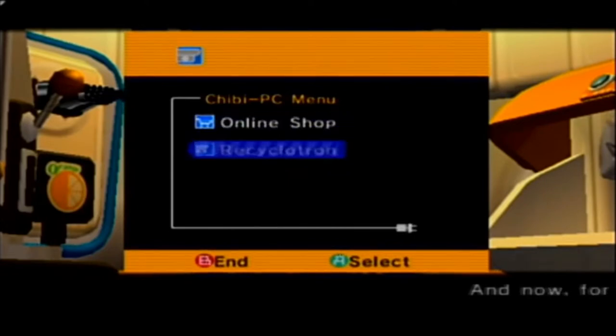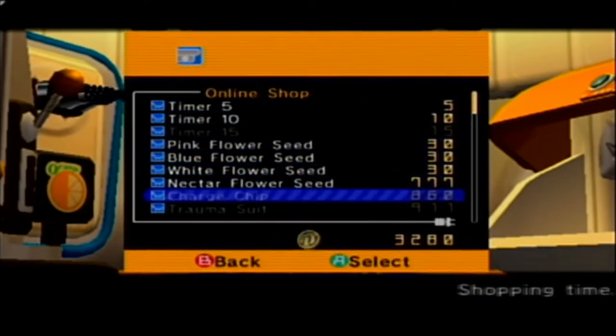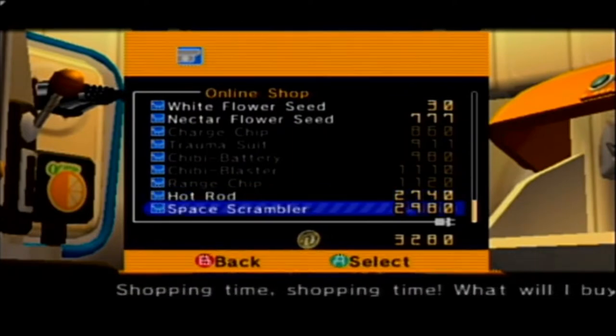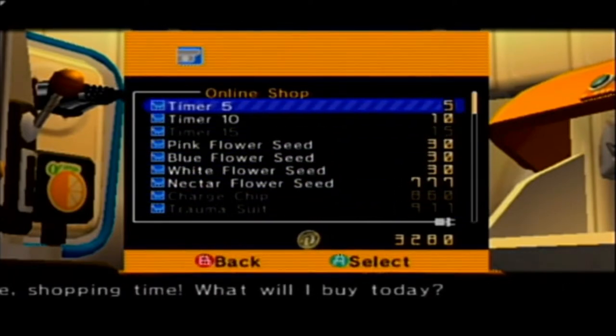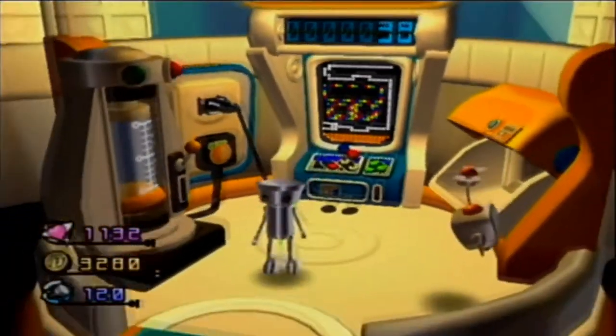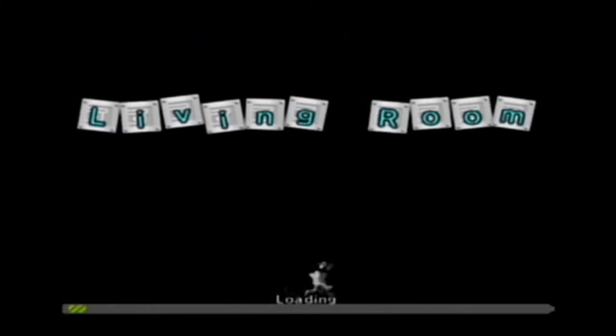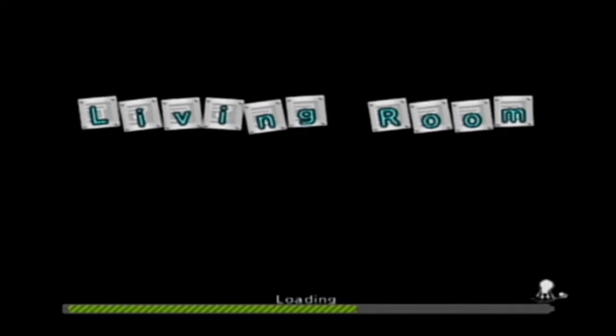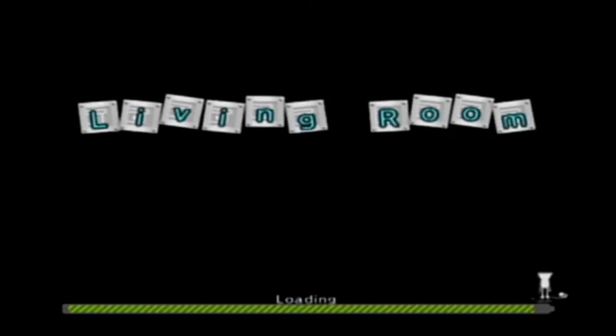Anyhow, we can't use the Recycletron again — we need to unlock more stuff before we do that. I could buy the Hot Rod, I could buy the Space Scrambler, but I think I'm good for the shop. It's daytime if memory serves, and there's still much more to explore. Our first stop will actually be the kitchen, not the foyer.